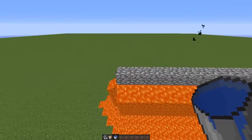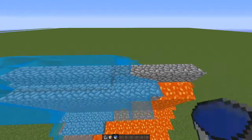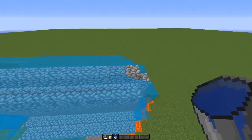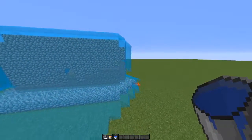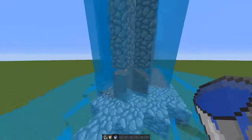So you're gonna get your water bucket and instead of placing them underneath, you want to place them on top, just like so. Once you've done that, the cobblestone should automatically gen in.